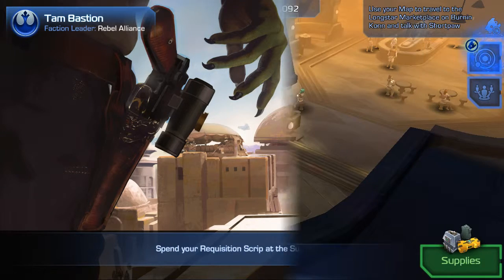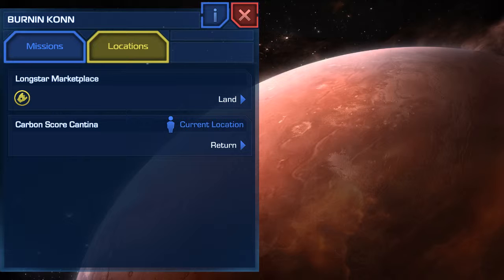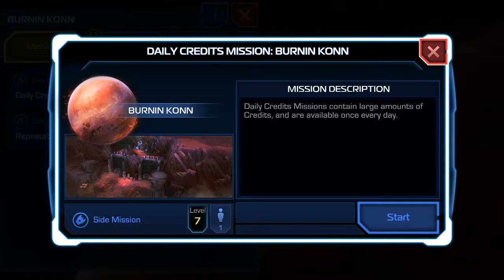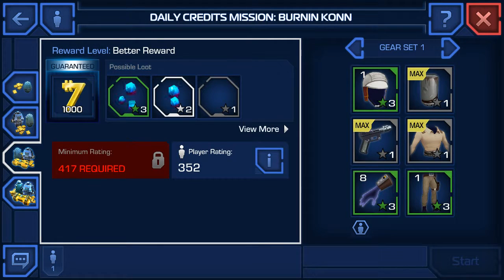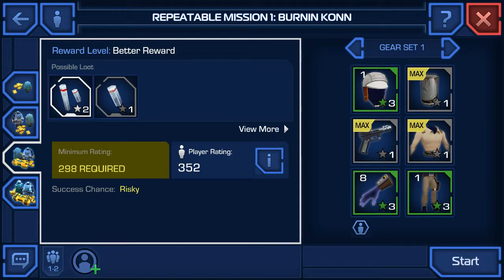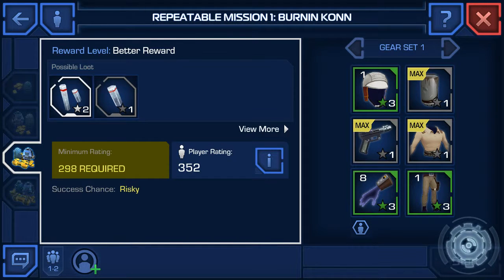That's pretty much it for the tutorials. It's a matter of picking the mission section on the right side of the screen and touching missions to see what's available. There's a daily credits mission — I'll give that a shot, but it looks like it's above my rating so I can't do it. I'll try this repeatable mission instead. The minimum rating is 298 and my rating is 352, so I can do it, though the success chance is a bit risky and the game warns it may be difficult. I'll give it a shot anyway.